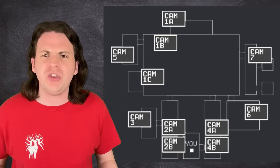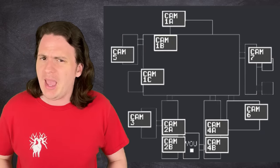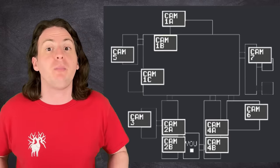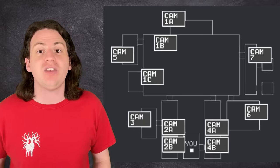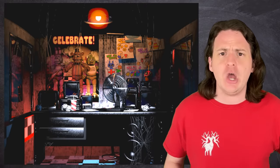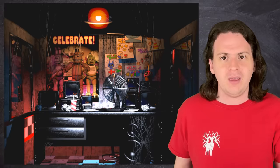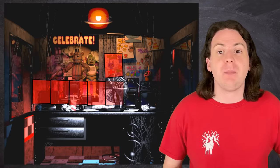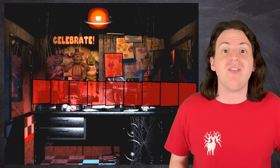Finding the total area of all these rooms may seem super complicated, especially considering there's no scale to show us how big anything is. But with the power of some simple proportions, all we actually need to do is find the length of one of these walls, and we can pretty easily find everything else. The most obvious wall to find the size of is literally the only wall in the game that we get a head-on look at: the front wall of the security office.